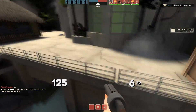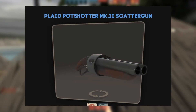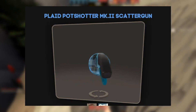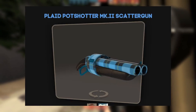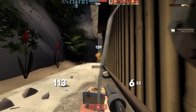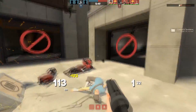To kick things off, this is actually kind of ironic because we have the Plaid Potshotter Mk.II scattergun. The funny thing is, since it is factory new as well, it's basically the last skin that was on the previous episode. And it's gonna be the first one because it's the cheapest out of all of them, coming in at around $0.31. For $0.31, you're getting a factory new team color changing skin that looks really nice and clean. As you can see on both teams, it looks really nice and there's a bunch of different variations on the plaid as well. So it's just a pretty cool skin for the price.